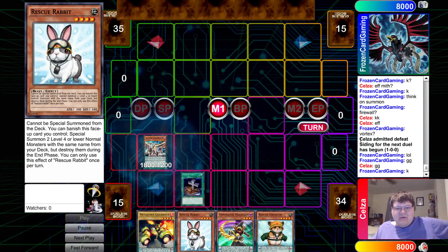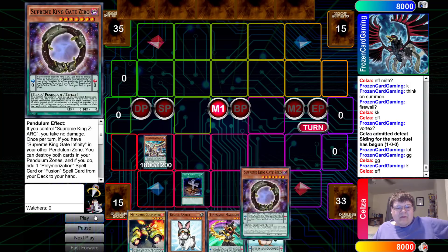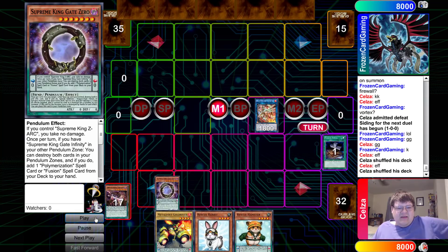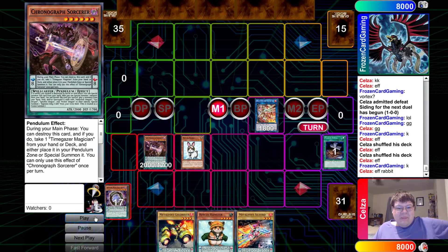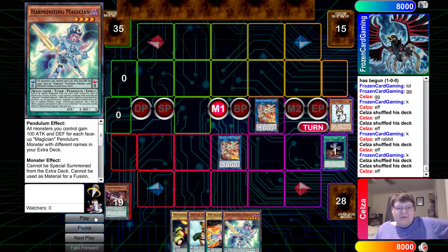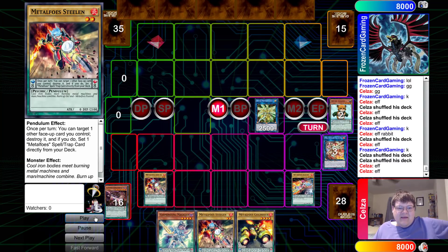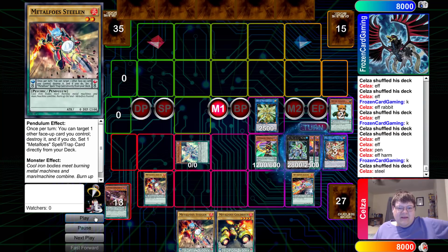Celsa, of course, starting. Dark Worm and company, go! Gotta wait for my opponent to take their 25-minute pendulum turn over here. Hello Rabbit! Hello Metal Foes! Hello Electromite! Hamster! Hello Hamtaro! Hello Stealin! Hello Zephyr Guy! Hello Pendulum Summon everything! God, Pendulum Summoning is so dumb!